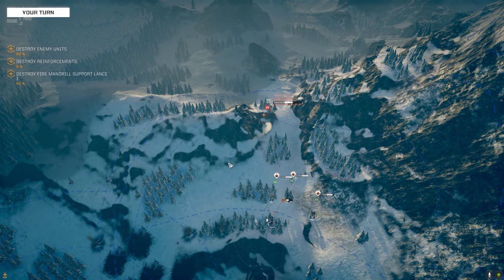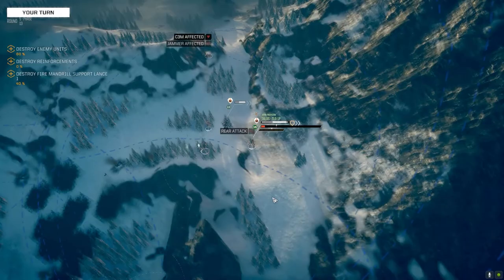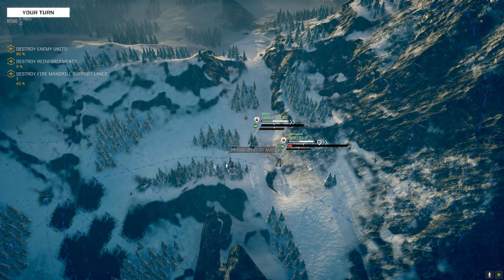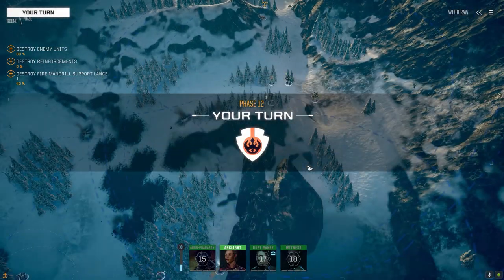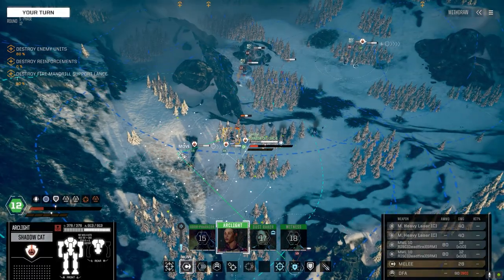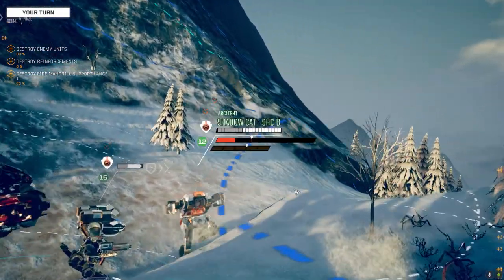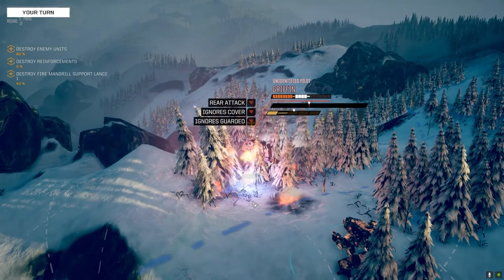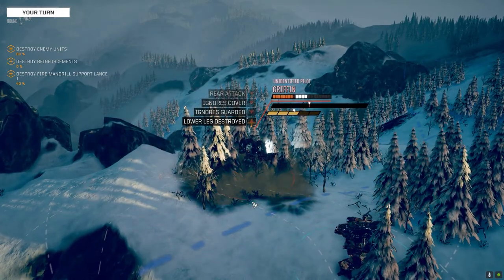I accidentally switched the map view to the other side — I'm like, what the hell am I looking at? Sorry guys, I've got to stop right-clicking; I keep trying to move the camera around. We need to get rid of this Griffin first. Can you please do that? Bad chances to hit but we're using them all. I know I said I was going to go from behind but we've got that guy back there now.